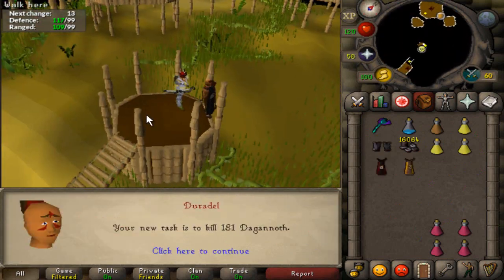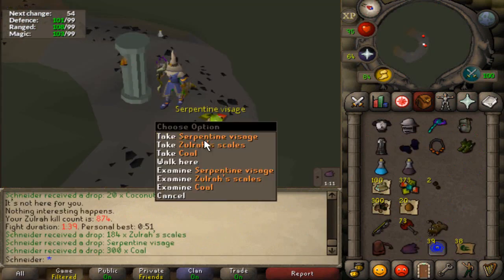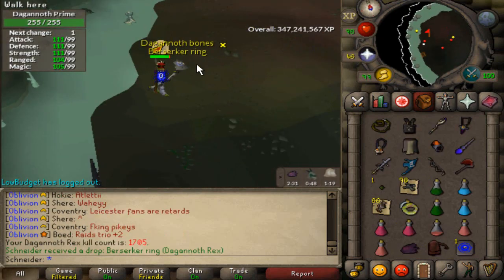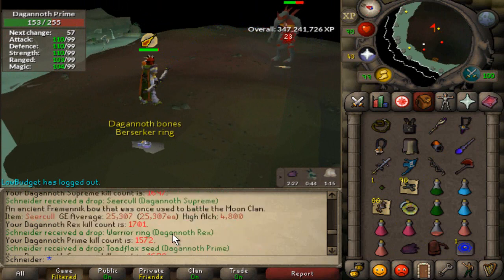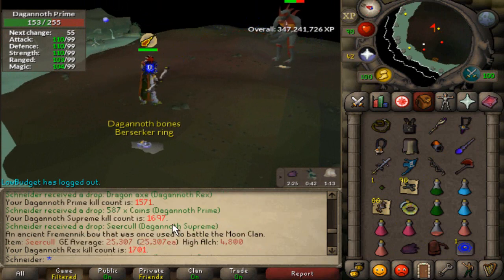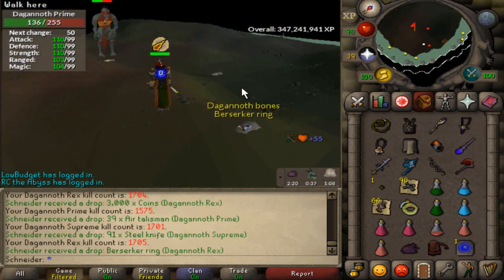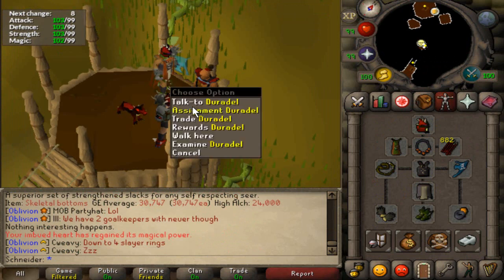Let's go get a new task — a hefty Dagannoth task to go do at DKs. Another Serpentine Visage. Berserker Ring at DKs. And look at this: Dragon Axe, Seers Ring, Warrior's Ring, and now Berserker Ring. Solid five mil from that DKs task.